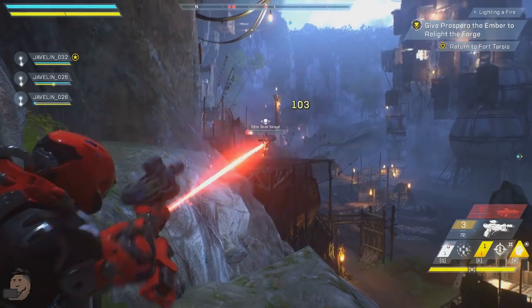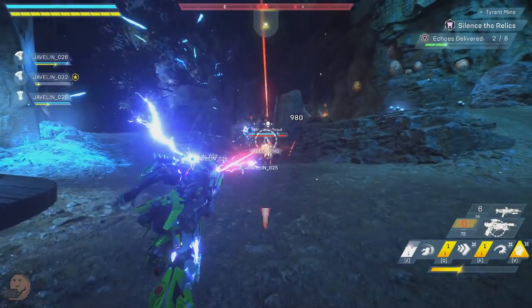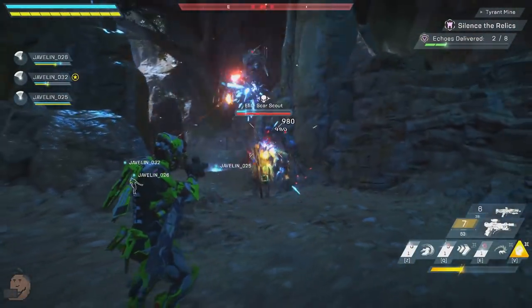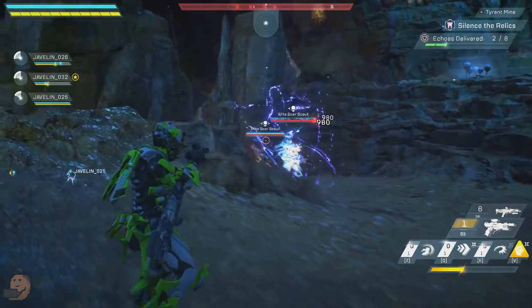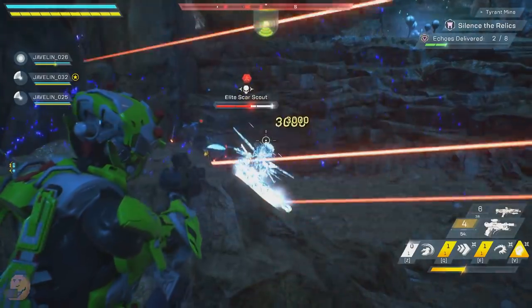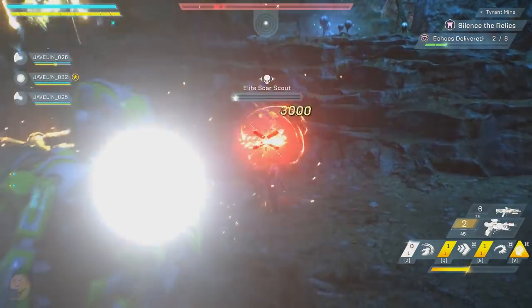Heavy pistols can't be used by the Colossus and their special property is they do exponentially more damage when hitting weak points. Here we see a normal hit of 980 and 1307, then a headshot of 3000 — that's around triple the damage. Keep in mind this is on Grandmaster 1, and this kind of enemy will take a lot longer to kill solo without combos.